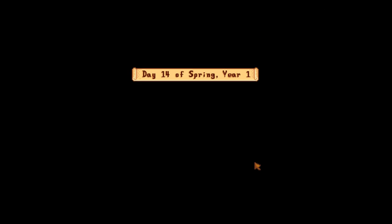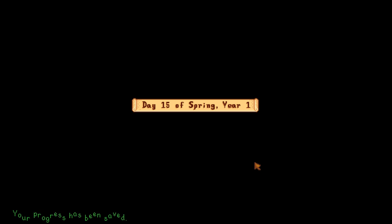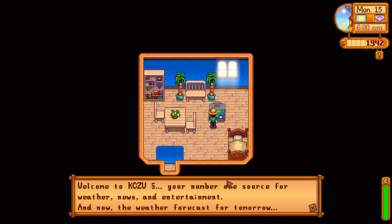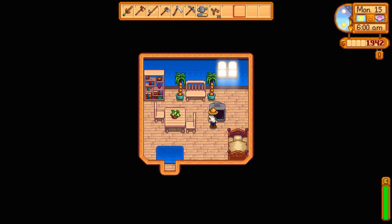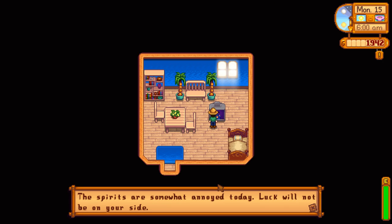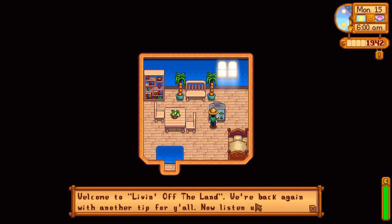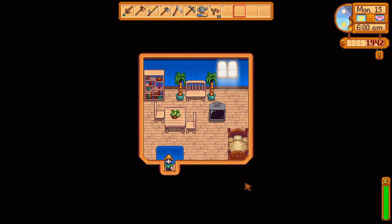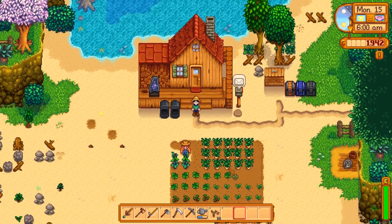Look at all that money — we actually got quite a bit. Selling those wild seeds is super useful. Weather report: beautiful and sunny. Fortune teller: annoyed — I hate everything. The TV says it's salmonberry season, bushes are teeming with juicy little berries that are free for the taking, harvesting them is a great way to earn some extra cash. I'm not harvesting them for the cash though.